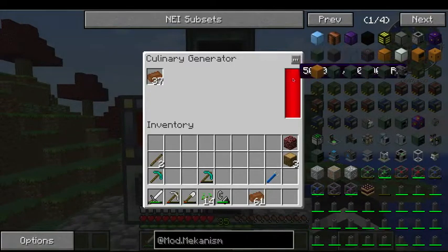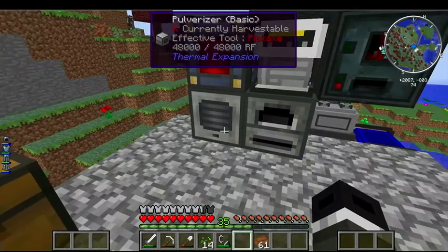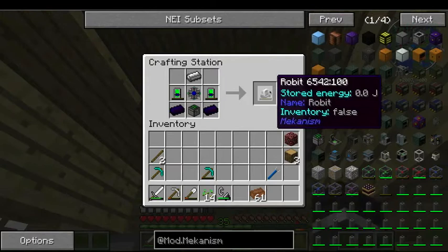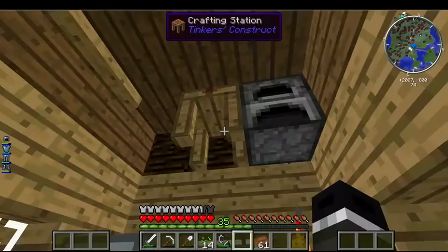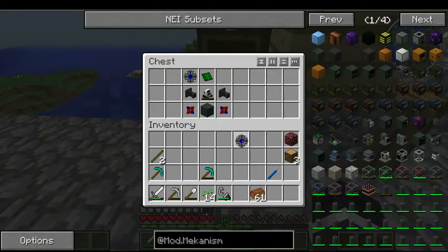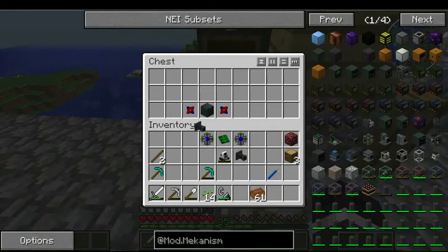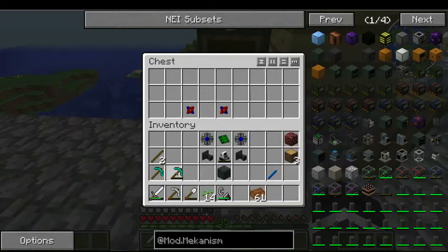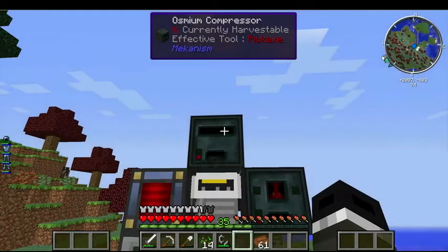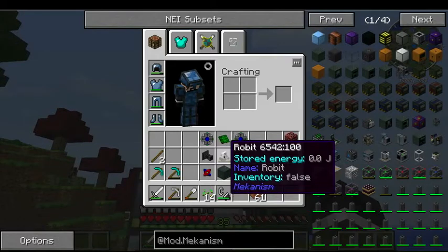Look at that — 500,000 RFs, plus 400,000 RFs right here, turning this pulverizer and redstone furnace. As I showed, there's a robot in here I need — that completes this thing. Ta-da! This took freaking forever to make. I had to make these machines. I had to make an obsidian compressor to compress some obsidian ingots.